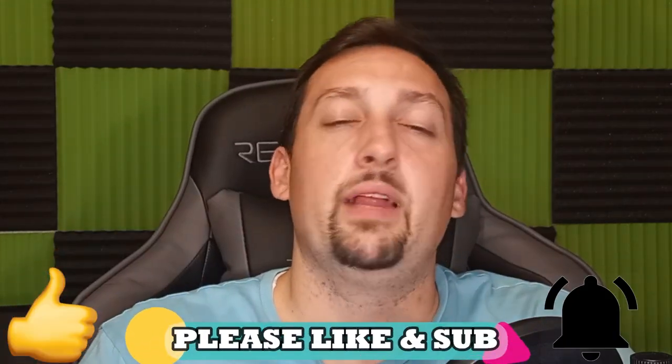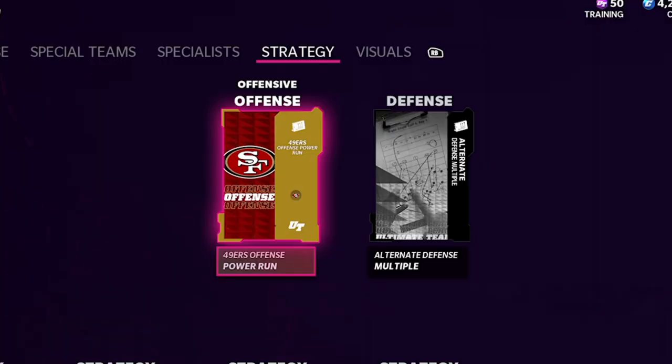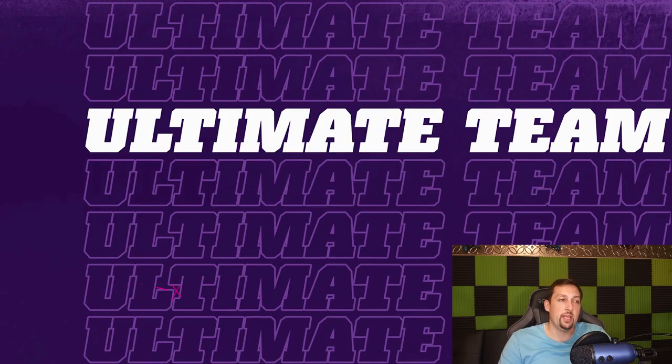Hit me up with a like, a share, comment, subscribe — all that stuff really helps my channel out, and I really appreciate all the people that follow me and show love and support in the comments. I also want to show you guys my playbooks — I got the Niners on offense, which I said in a previous video is gonna be the first ebook I put out. On defense I have multiple defense — I only got it because it was cheaper, like 5,000 coins. I typically go with the Chiefs. Let's get right into a game.